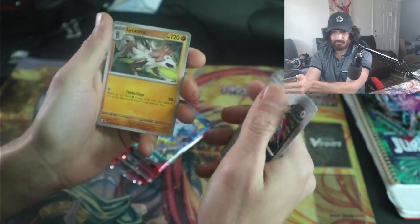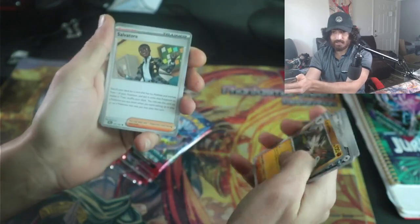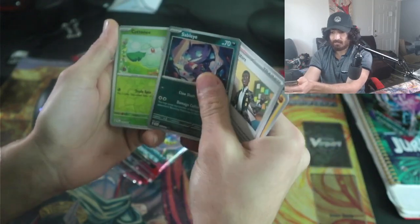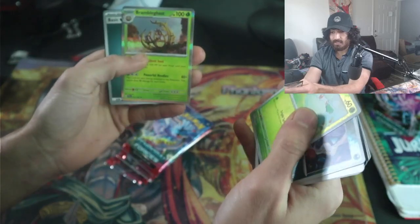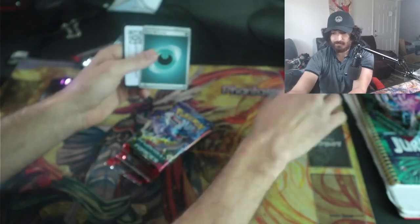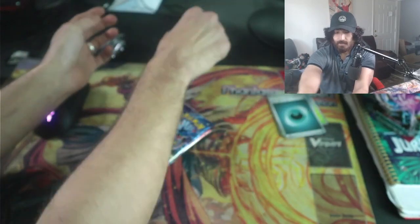There's the Iron Jugglies — pretty good in the pre-release. Salvatore is a pretty interesting card. There's the Sableye, brand new, and then Cotton Eye and Bramble Gas. Nothing in the first pack spec, unfortunately.